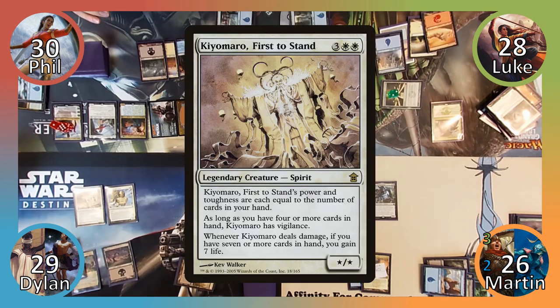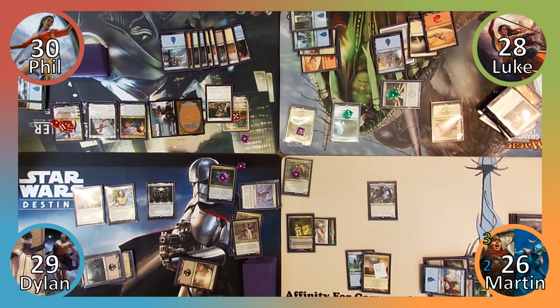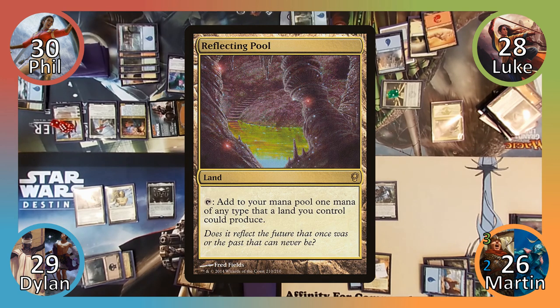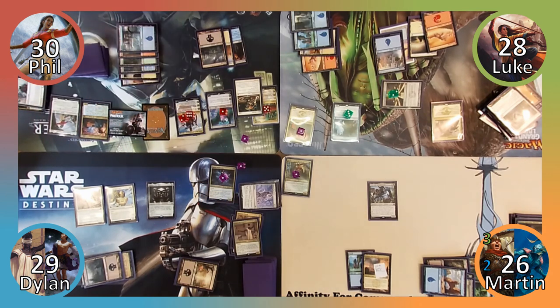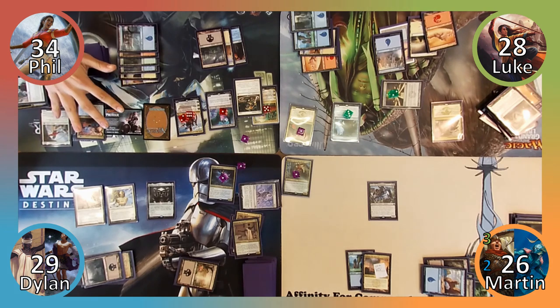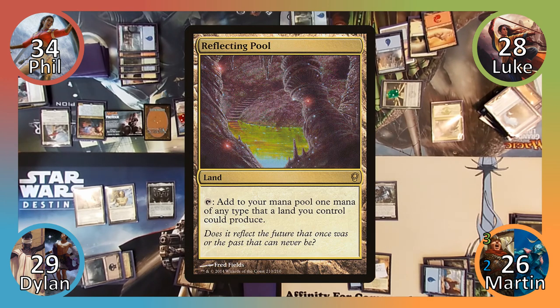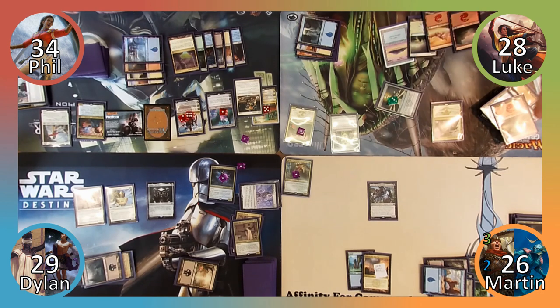Dylan plays a Swamp, and then recasts Kyomuro First to Stand. Next, he casts Helm of the Host and passes to Phil. Phil uses Teferi's plus one ability, drawing a card. The rest of us then agree that Teferi needs to be dealt with before Phil uses his minus eight ability. Phil casts Ugin the Ineffable. Rashmi's trigger reveals Reflecting Pool, which Phil puts into his hand, and Phil uses Ugin's minus three ability to destroy my Ashiok. Moving to combat, Phil attacks the Urza impersonator with his 4/4 lifelink worm, which receives plus one plus one from his Gideon emblem. Phil gains four life and Urza's loyalty is reduced to zero. There can only be one! Phil then plays Reflecting Pool and moves to his end step, untapping two lands, and passes to Luke. Luke casts Mind's Eye, drawing and discarding with Jeskai Ascendancy. He then plays a Mountain, puts another charge counter on Lux Cannon, and ends the turn.